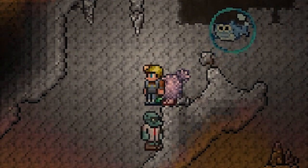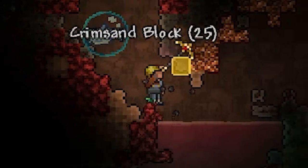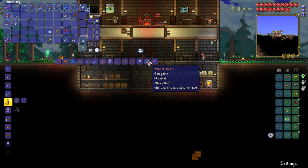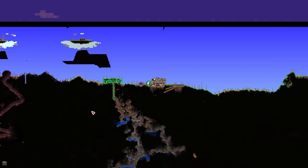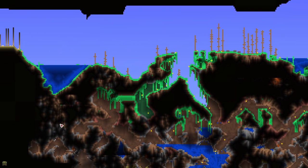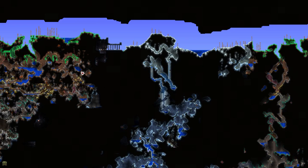Instead of judging me, the goblin tinkerer was more than happy to join me in my journey, so I took him home. And after about an hour of pure agony, I decided that I would rather stick glass up my dick hole than dig around in that crimson any longer. Back home I treated myself to new drip, combining my Hermes and rocket boots to the spectra boots, and my lucky horseshoe, lucky shiny red balloon and cloud in a bottle to the blue horseshoe balloon. I then decided instead of excavating the whole world in search for the enchanted sword, I would much rather fish for it.